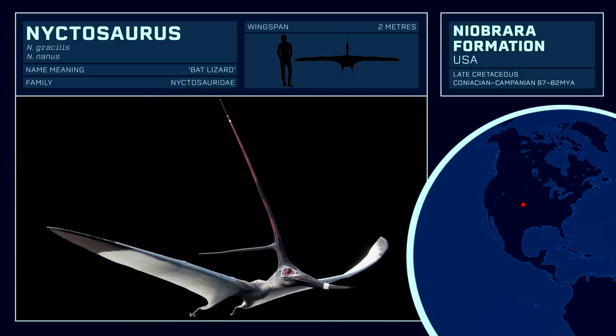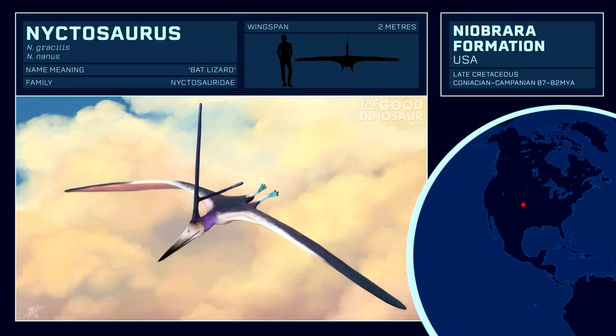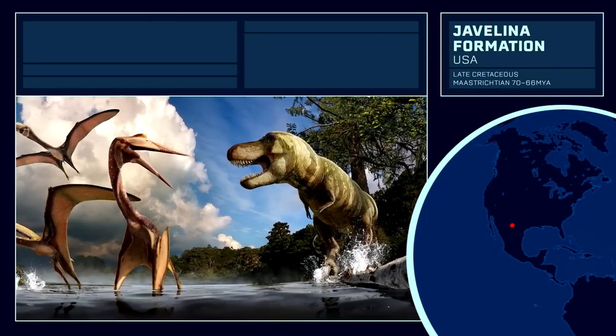Another unique pterosaur, Nyctosaurus, derives from this formation as well, perhaps most famous for its strikingly extended head crest, far exceeding its body length. It is presumed this was an antler-like structure that was grown and shed periodically, possibly in tune with the breeding seasons. Nyctosaurus was seen as a smaller contemporary to the Pteranodon, as a secondary variety in the ecological niche, and would be a great accompaniment to the latter, although it lacks any references to Jurassic Park.